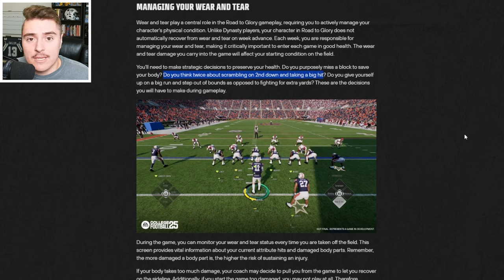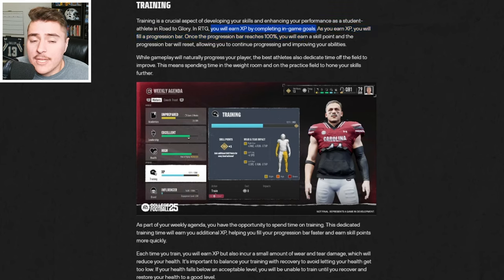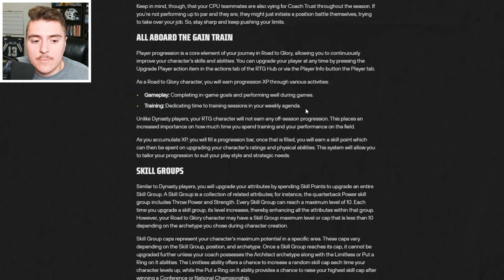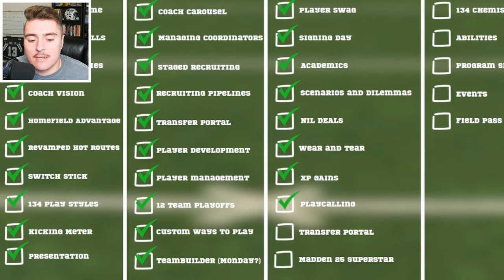Think about the decisions you make during a game, like scrambling and avoiding big hits. XP gains are next — practice is definitely one of the main ways to earn coach trust and additional points. XP is also earned by completing in-game goals, and once you reach 100% on a progression bar, you earn a skill point to use towards improving your abilities. XP is broken down by gameplay and training — in-game performance as well as out-of-game performance. Note: there is no off-season progression. Play calling is directly related to coach trust; in the beginning you'll likely see only one play to choose, with a limited number of re-rolls. Keep building coach trust and you'll soon be in control.